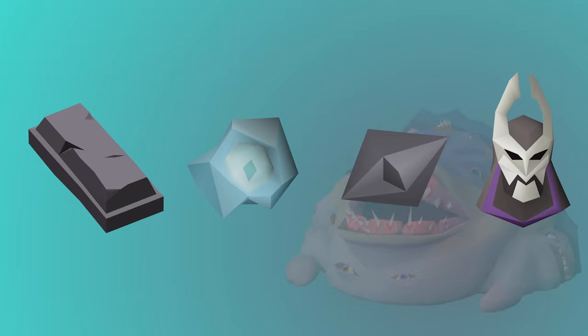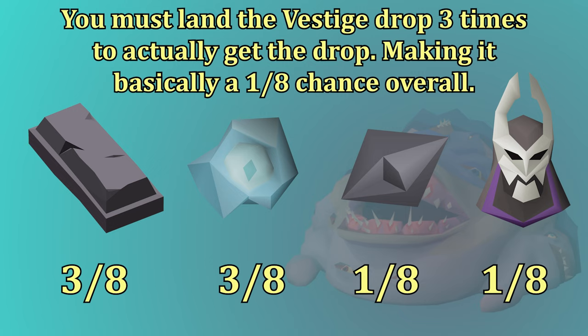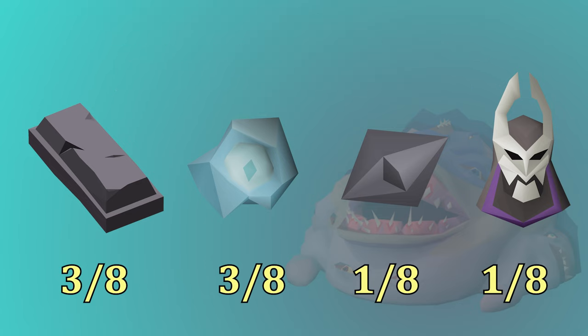When you hit the unique table — which is a 1 in 90 chance — there are a few drops you can get. You have a 3 out of 8 chance for a Chromium Ingot, a 3 out of 8 chance for a Magus Vestige, a 1 out of 8 chance for the Eye of Duke (which is the axe piece), and then a 1 out of 8 chance for a random piece of Virtus. The Magus Vestige is a little bit strange — you have to land the drop 3 times before you actually get one. You need 3 pieces of the vestige, but the first 2 pieces are invisible, so they won't take up any bank space, but you also won't know if you're 0, 1, or 2 out of 3. This means the Magus Vestige is about as rare as an axe piece or a random piece of Virtus.